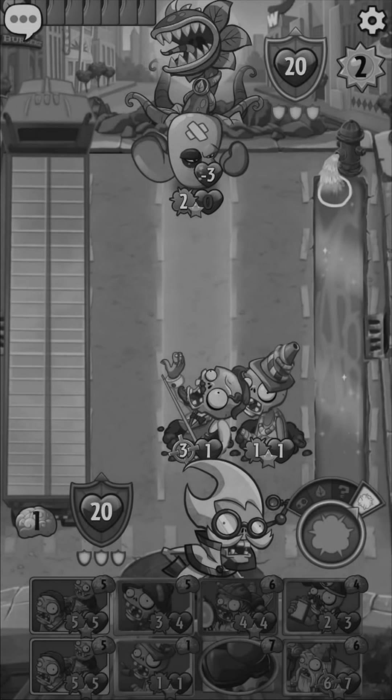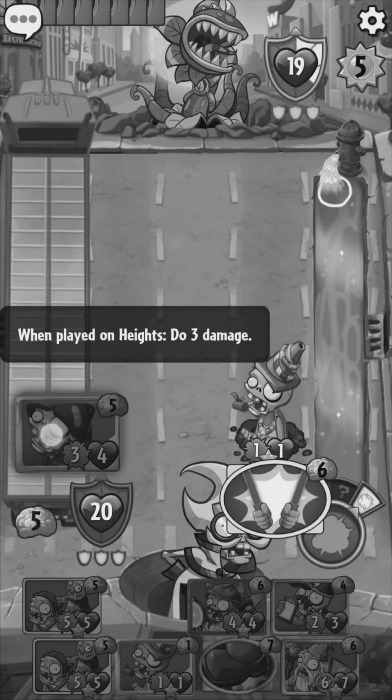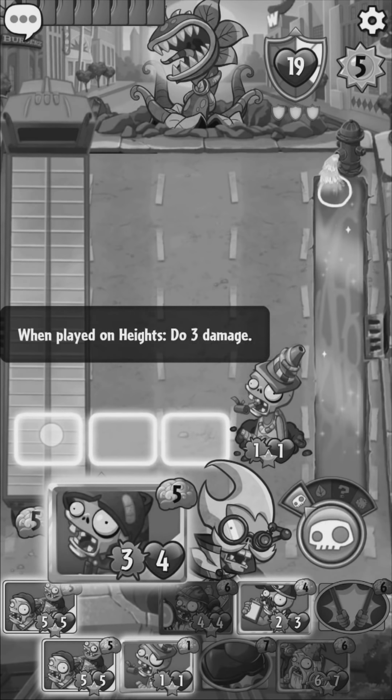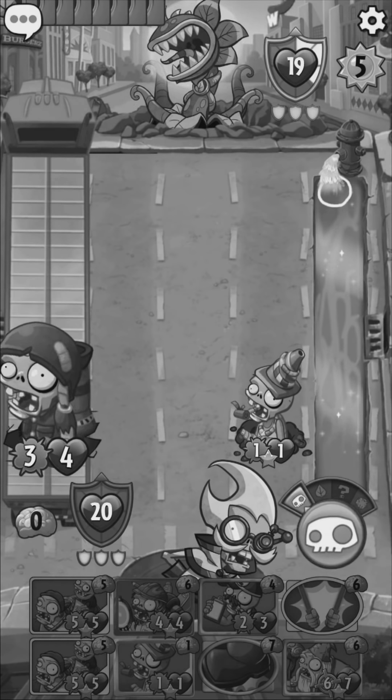The next glitch is well known — it is a fighter size glitch. When you keep holding a plant or a zombie card before the next turn starts and place a plant or zombie on the field, it will be larger than it normally is.